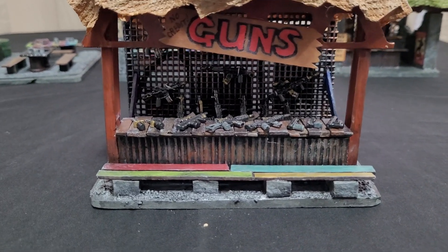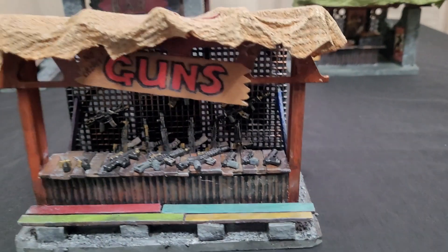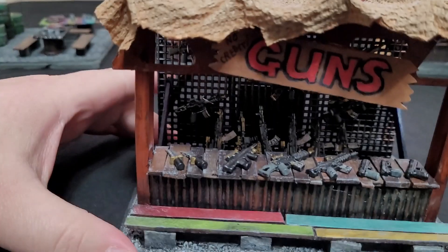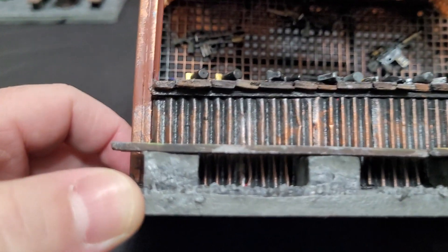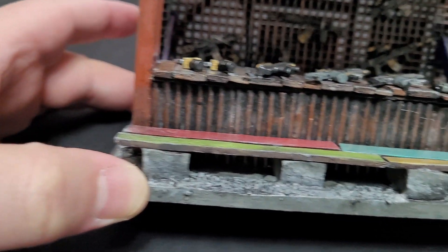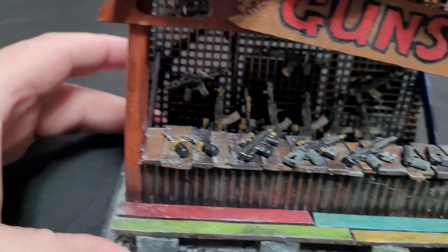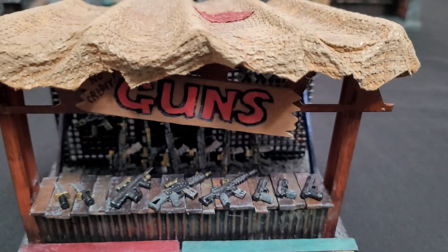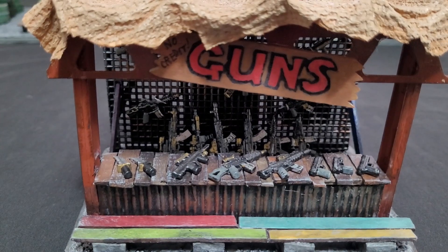The last terrain piece we're going to talk about is the gun stall, which is also a really well done and amazing-looking piece of terrain. It looks much better than the weapon stall you get from Games Workshop terrain, in my opinion. Once again we have the beautiful MDF board for the base, as well as a really cool-looking deck that Iron Major made using installation foam and popsicle stick decking. Again, corrugated cardboard is put around the outside of the stall. All these weapons — knives and guns — are actually from a bag of Lego guns made for Lego miniatures. Iron Major bought that from Amazon; he had about 40 or 50 pieces in the bag.